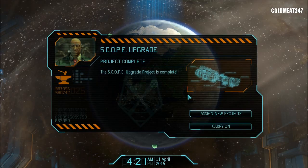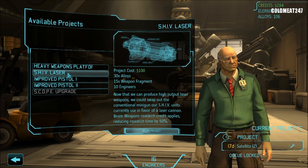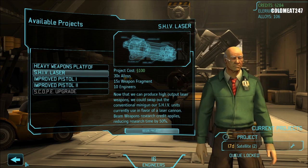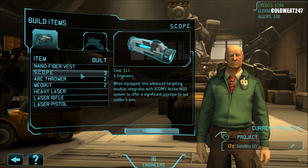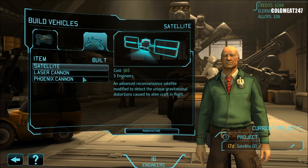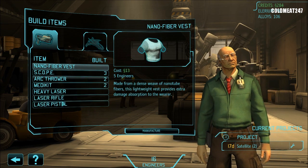Two, three days without anything. Assign new project at the foundry. Heavy weapon platform — that takes a lot of alloy. We're not going to touch it for now. We'll go into build items. We have improved scopes right now. Laser cannon — that's for a ship, not doing this right now. Look at this satellite — the price is going down, which is really good for us.